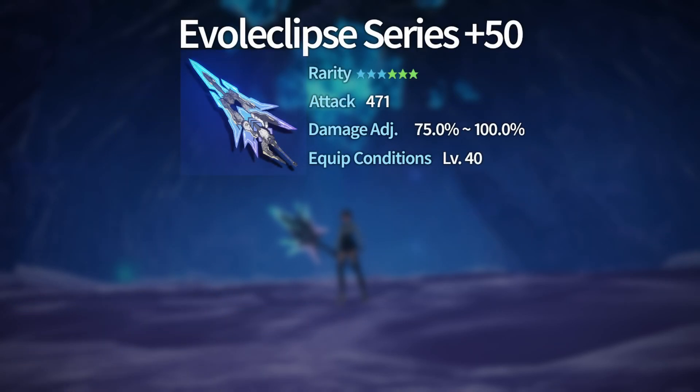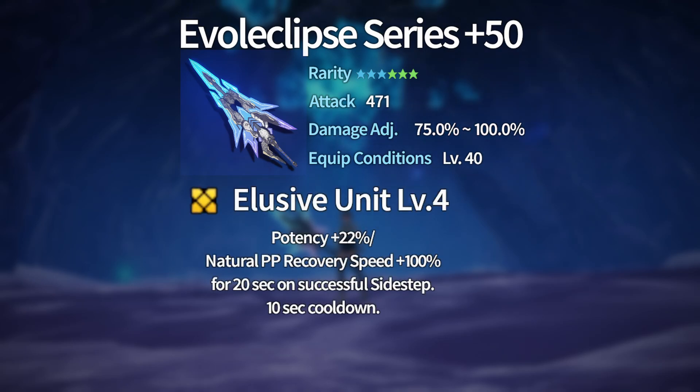You attain the Evil Eclipse series by using the Kavaris expedition prep tickets that you earned playing before the Kavaris region. If you're watching this after Kavaris is released, you may not have these tickets — this isn't acquirable. For everybody that can exchange for this weapon series, it is a 471 attack weapon series at level 50, with a damage variance of 75 to 100, equippable at level 40. It has an item potential called Elusive Unit.